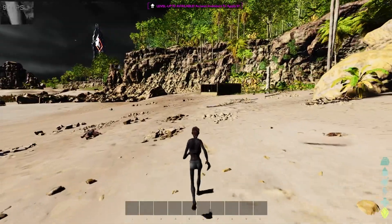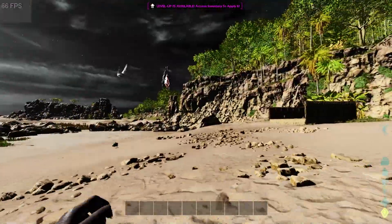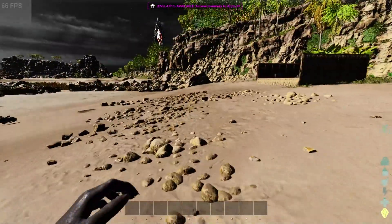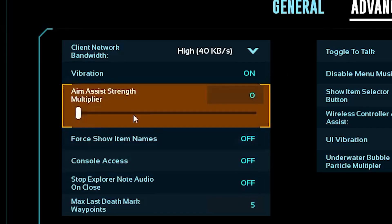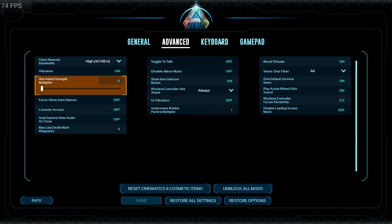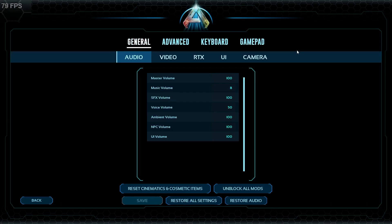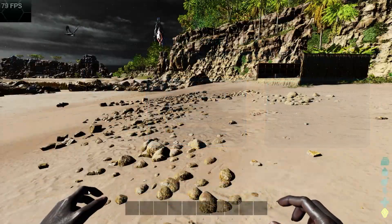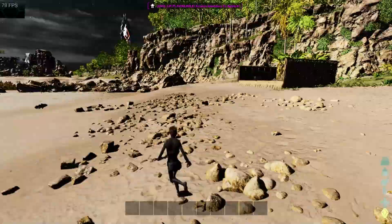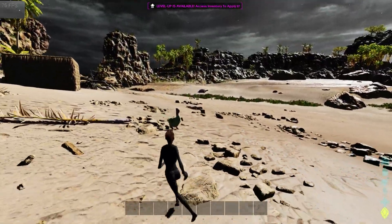Here's a bonus tip: if you're in first person and your movement feels very delayed and not very smooth, go to Settings, then Advanced, and change your aim assist strength multiplier to zero — this will make it way better. You also want to go to General, then Camera, and select tight camera so that when you're in third person the camera movement is smoother. Thanks for watching — that's how you do this.